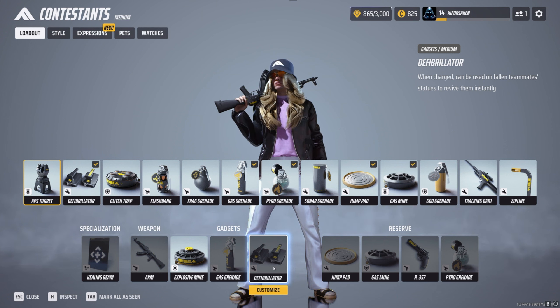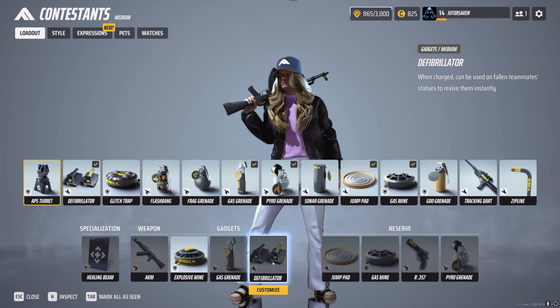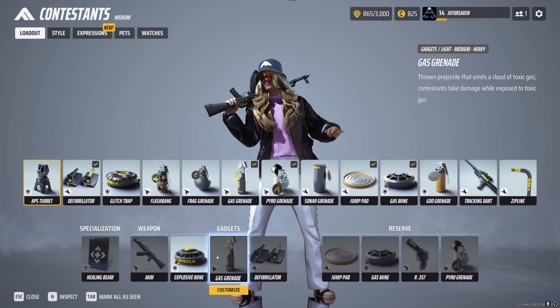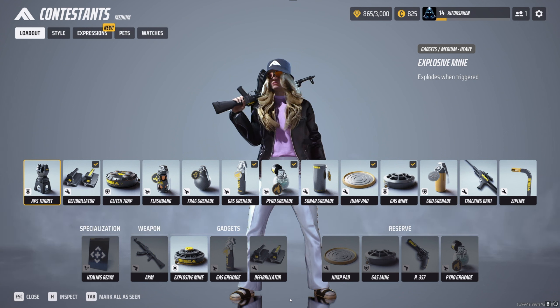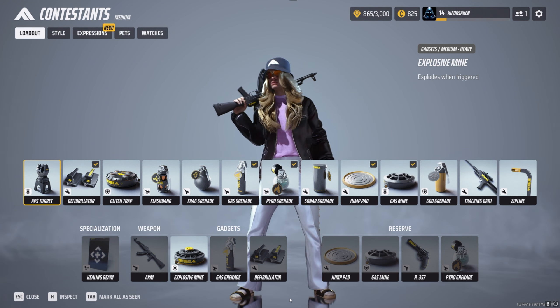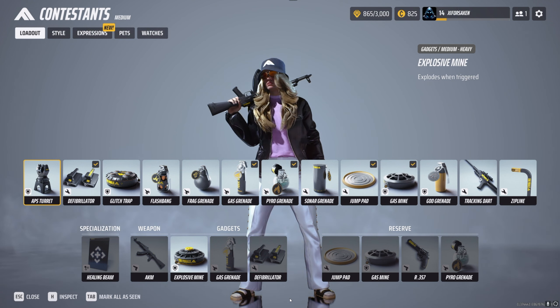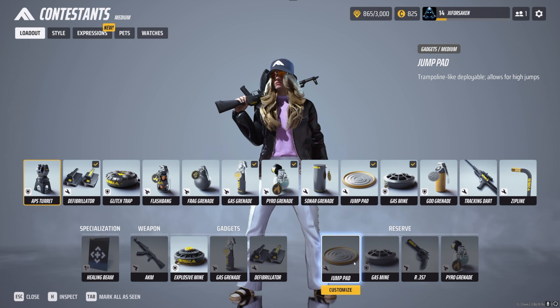I never take the defibrillator off — that's my go-to. The main purpose of being a medium is to heal your team and revive them as quickly as possible. Using the jump pad is out of the ordinary for me because I'd have to replace one of my other gadgets. I'd drop the gas grenade before the explosive mine or gas mine. I only use the jump pad if I need a way to get around the map and don't have another option, since I don't use the zipline much — and even then, it's best when a teammate also has it.